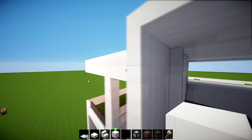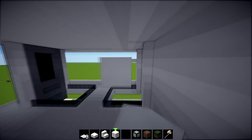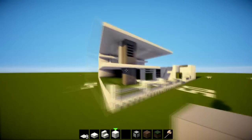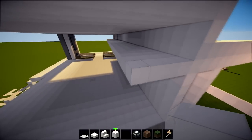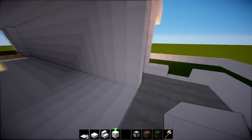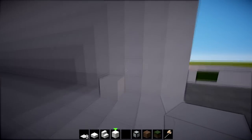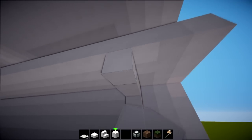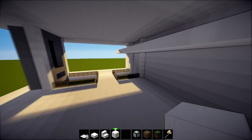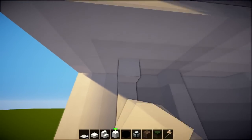We're going to have to have a floor level at the same height as this, so bring it out by one, two, three, four and all the way across, filling it all in. We've got that top floor. Now on here we're going to count one, two, three on the third one going all the way up to the top — one, two, three bringing it across here as a support. Do the same at the other side: one, two, three on the fourth one going all the way across.